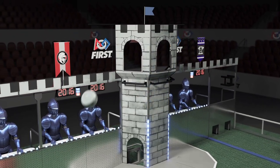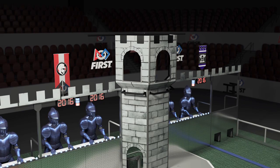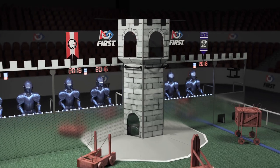Once enough boulders are scored in the opponent's tower, the opponent's flag will drop, indicating the tower has been weakened and can now be captured at the end of the match by surrounding it.